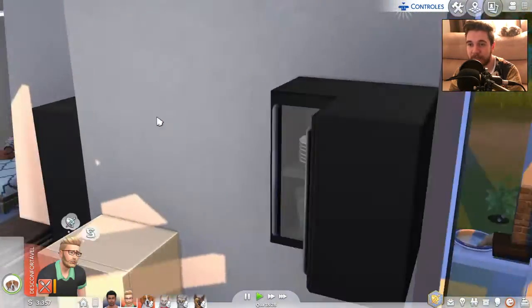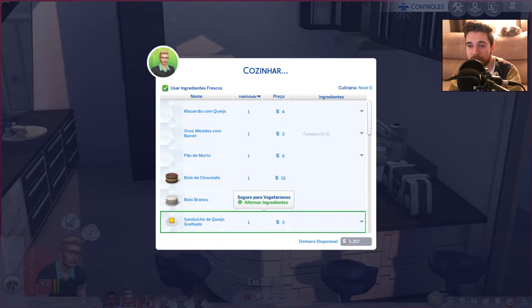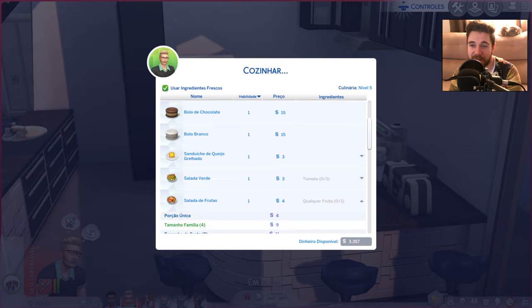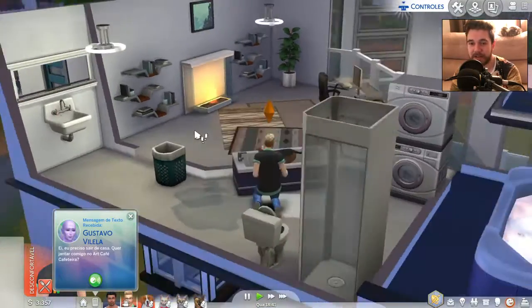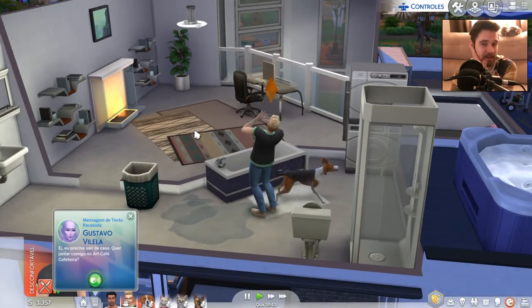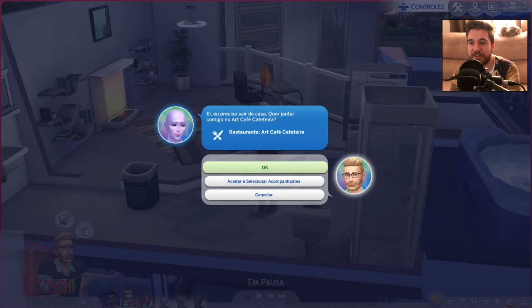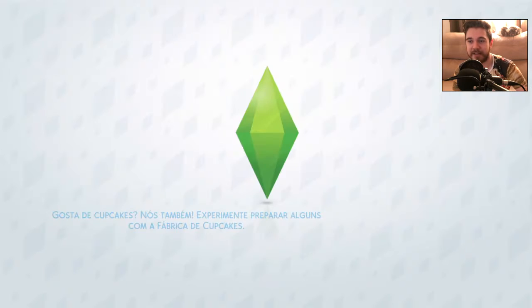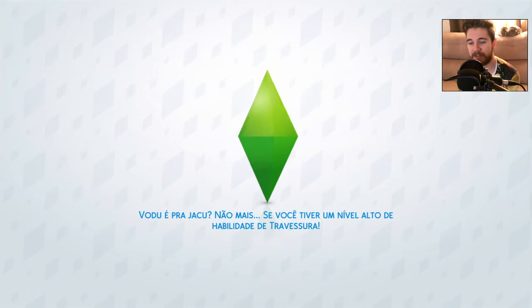So I am hungry. Let's take something from the fridge — there's no leftover, so let's cook. Let's cook a fruit salad because I am fat. If I eat something that makes me more fat I will get a little bit mad because I'm not that fat in real life. Gustavo Villela is calling — hey, I need to get out of my house, do you want to have dinner with me at the Art Café? Let's go. I'm going to show you this Art Café — it's one of the public builds I made. This was my first time building a restaurant and a public place, and the first time I put real effort into building something in The Sims 4. I hope you will like it — I'm quite proud of this building.